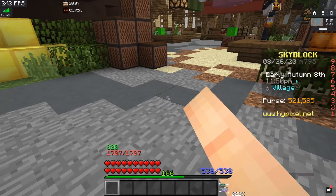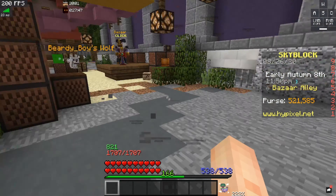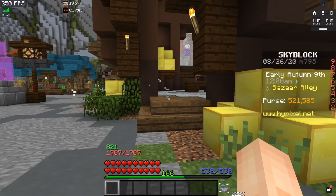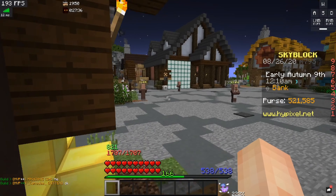Now I can create a sell offer for 79k. Let's wait for that to fill up. It's not filling up quick enough, so I'm just going to get it back and instant sell it instead. It's about 20k less, but as you can see, in a matter of a minute I made 20k.